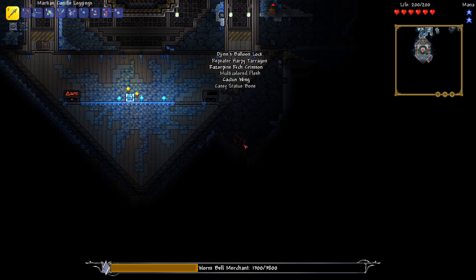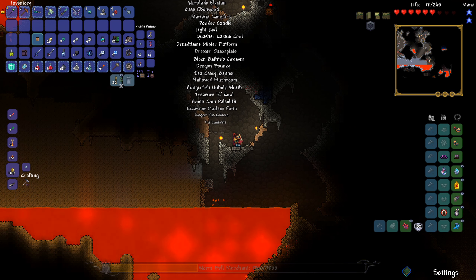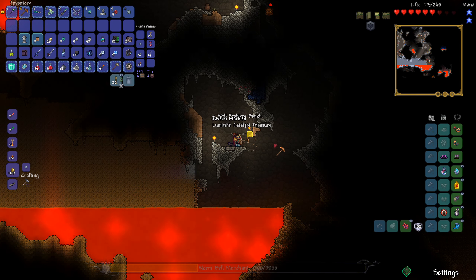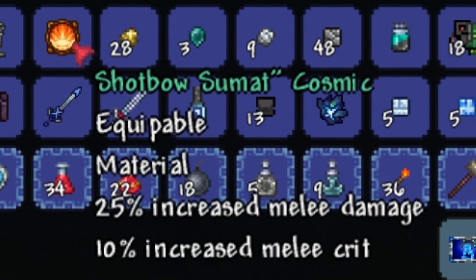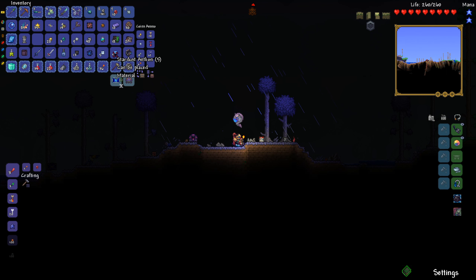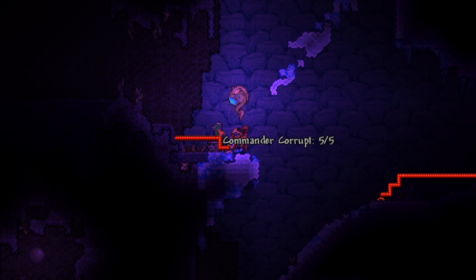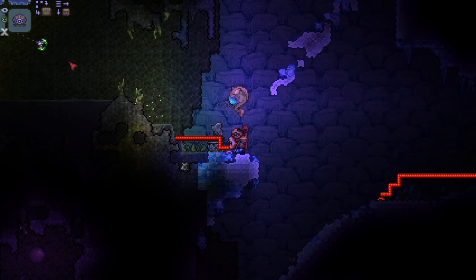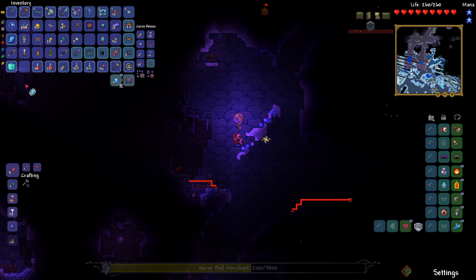I'm just walking around aimlessly right now. I guess we could go straight for the Wall of Flesh. What if we use statues to summon enemies, kill them, and get better loot? 25% — whoa, that's a really good item. So let's use the hardened cell banner, summon a commander corrupt, kill it, and we get a titan mask. We got a cryo key — let's do it.